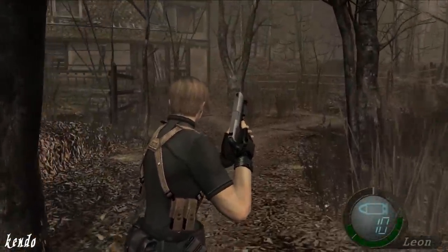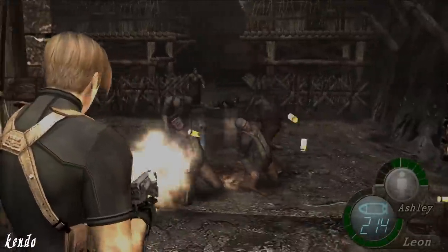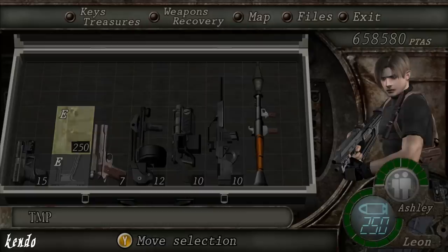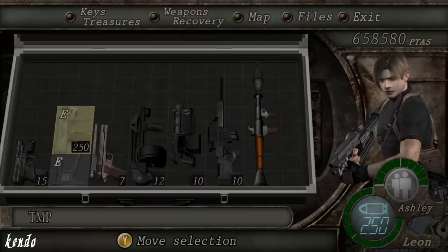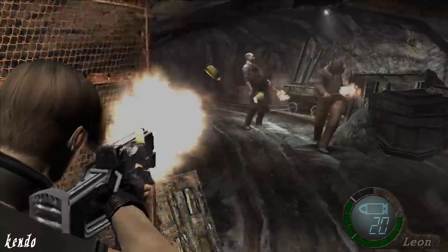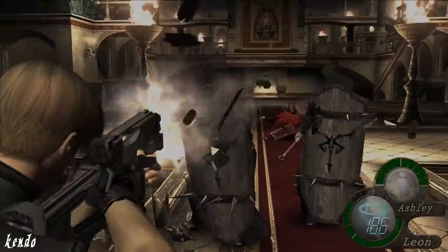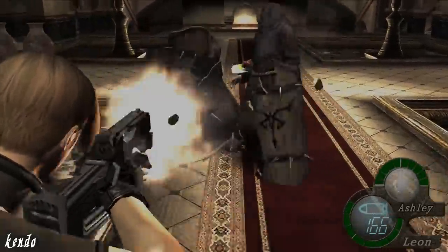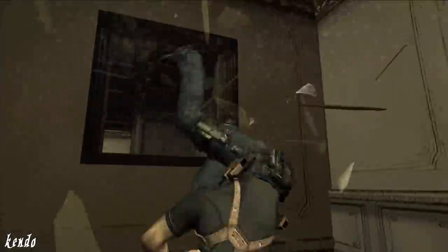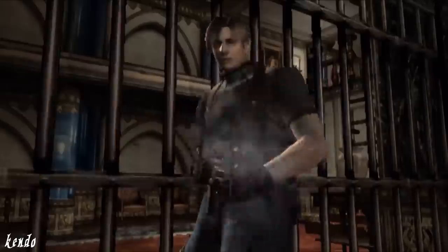Even though Leon showed up to his mission under-equipped, it's weapons like the TMP which gave him the tactical edge over hordes of ganados. From beginning to end, the TMP has had its place reserved in our attaché cases, never to be sold back to the merchant. While it comes in as one of the weakest weapons in the game, the TMP's rapid fire kept players well suited for the fast-paced combat of Resident Evil 4. And no matter what skill level, the TMP was there to make us all feel like a true action hero.